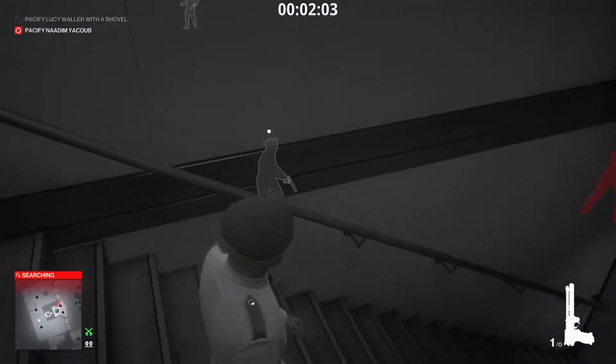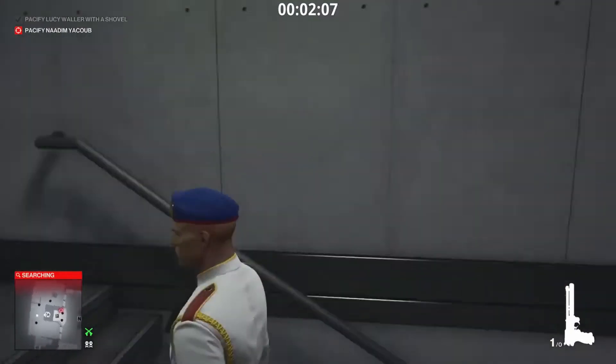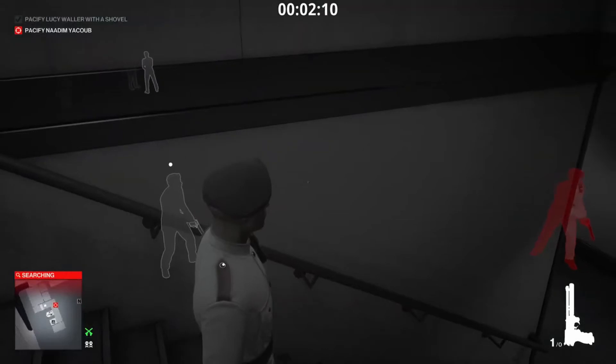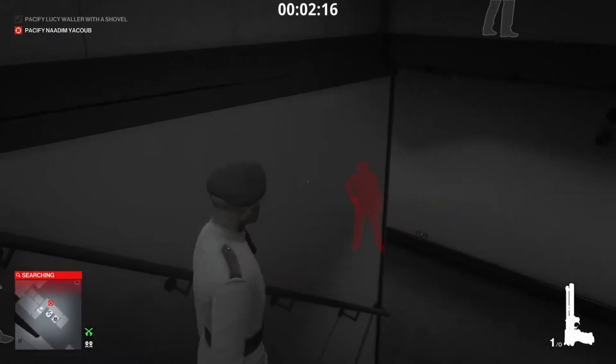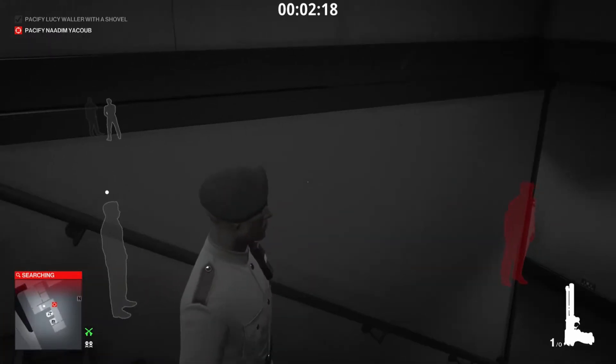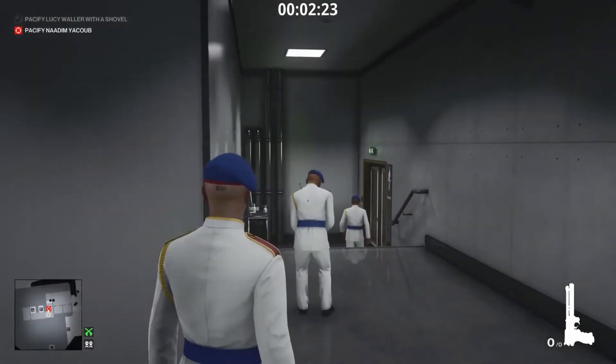What we're going to do is wait until the guard has gone, pacify the target, and then drag him into the storage room. Just for good measure — because this guy really annoyed me — I am also going to knock that guard out. As an escalation goes, this one wasn't bad. It was weird — that's the only way I can put it.